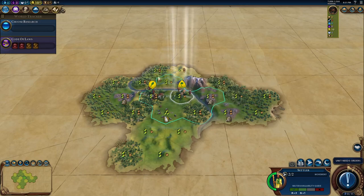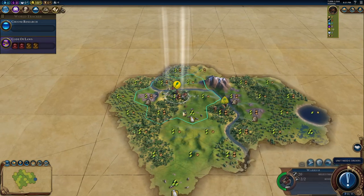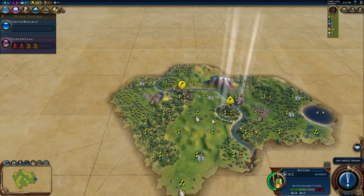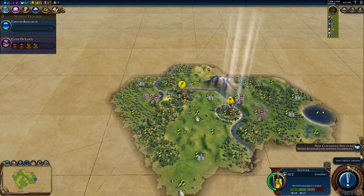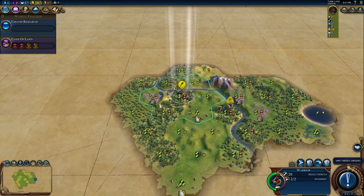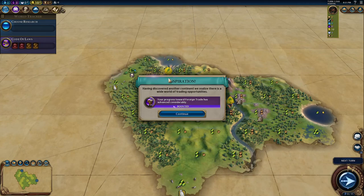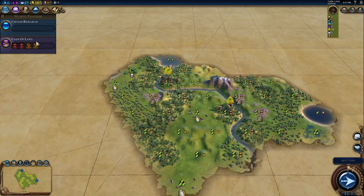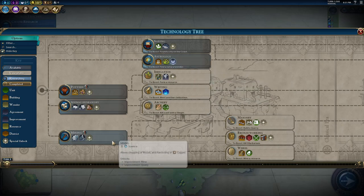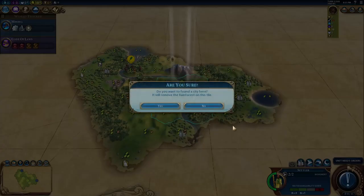For our city, the only thing that matters is to settle on hills, so we might as well settle on plains hills. I'll settle here. We boosted foreign trade, so hopefully I can get a builder from a scout or something, because that would be pretty good early production for this city.